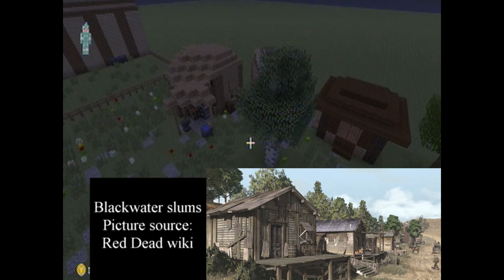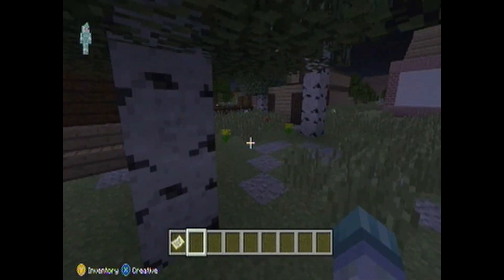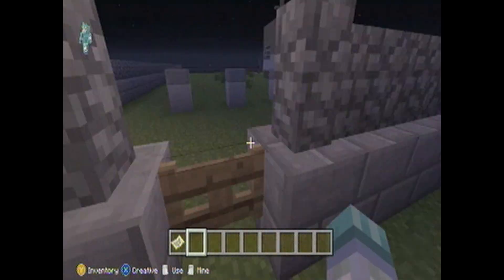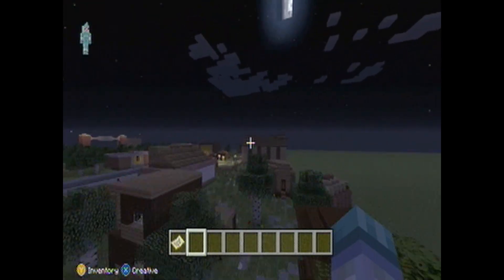These are inspired by the slummy parts of town where maybe some of the workers at the nearby ranch work. Then you have a path leading to the back of the chapel. I wish I would have made this area bigger and had it feed into a path leading to the graveyard entrance.